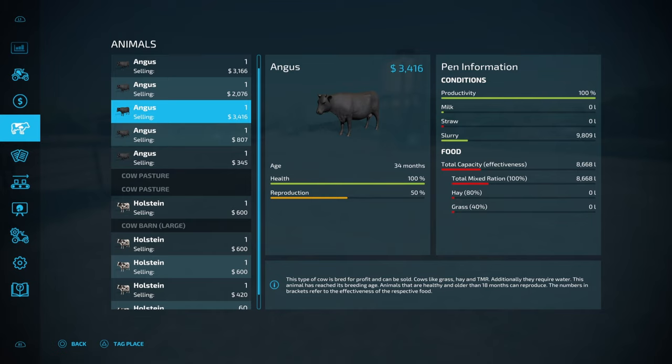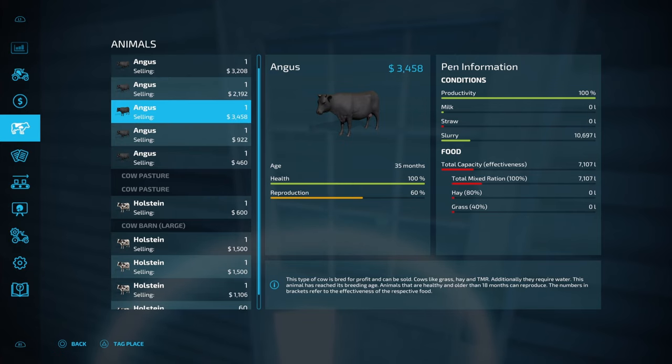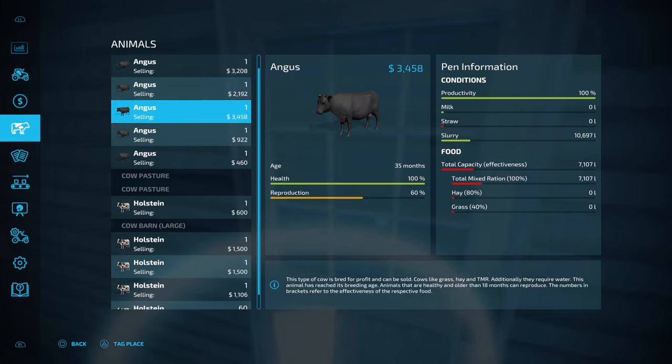At 36 months we'd expect to see that price start to come back down, so let's cycle through some sleep days and see what happens. Here we are at 35 months — one more month to go to peak price, and you can see the price has gone up again. Okay, let's sleep one more day. Here we are at 36 months — $3,500. That's basically the peak price for our beef cattle.